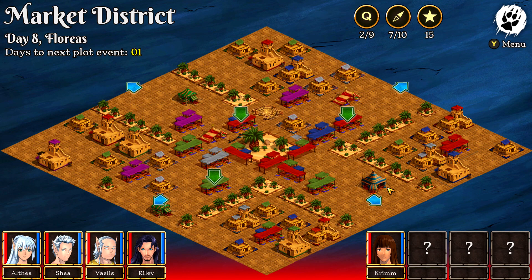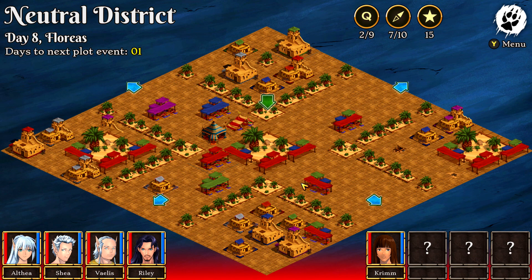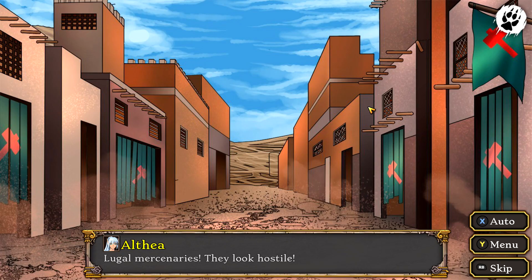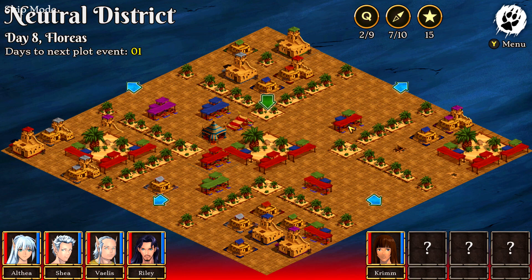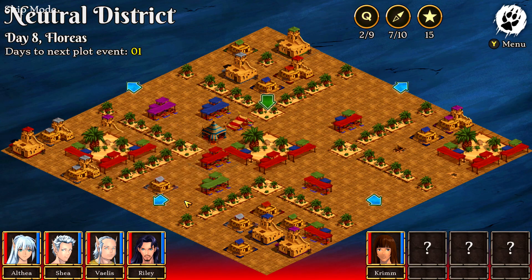Once you take care of that, we're going to have to clear the city of all the mercenaries again. Backtrack two screens and start out in the neutral district. Make sure you go to both sides and take care of both sets of mercenaries for both sides — that's going to be the two at the Lugal territory, then back to the neutral district and over to the Gomesh territory to take care of their two mercenaries. Then head back north and take care of the other two.